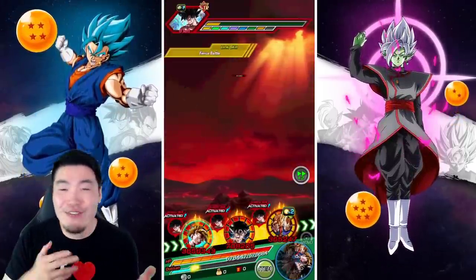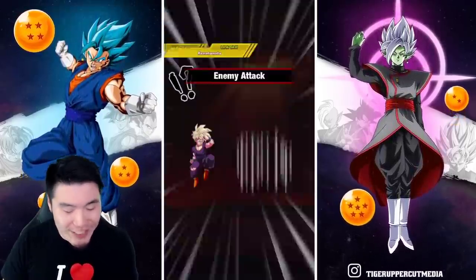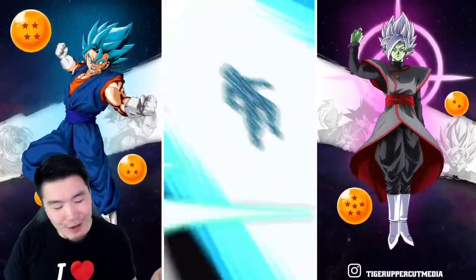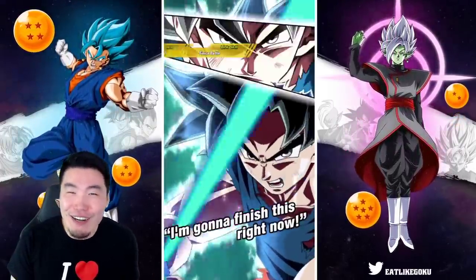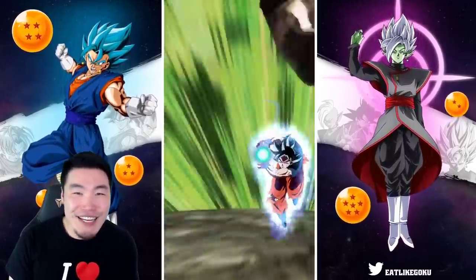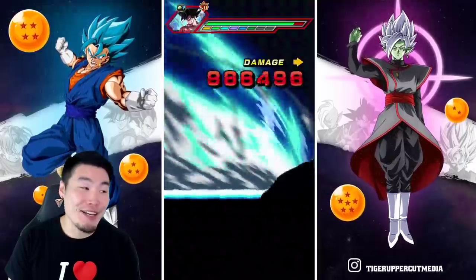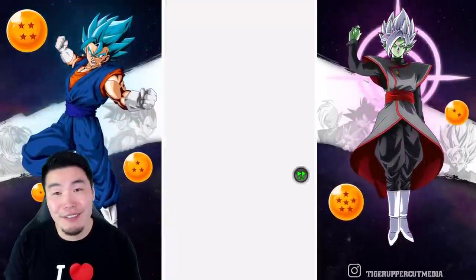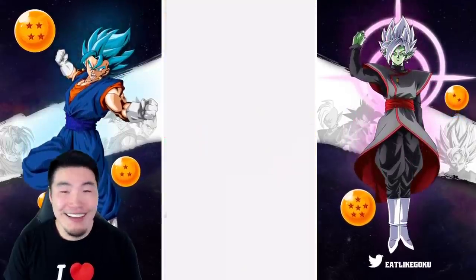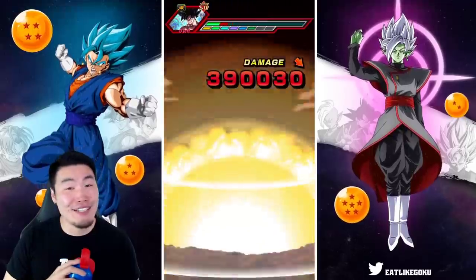This team has so much HP — 576k. Goku is trying to Super our Gohan and he did 70 damage with his Super attack. Like, target anybody else — don't target Gohan. Honestly, it's embarrassing. I love this team so much and I'm so happy I finally have Gohan.